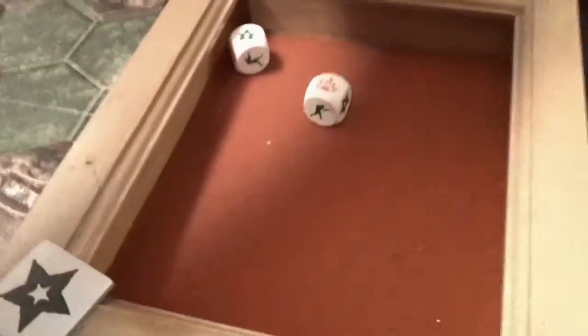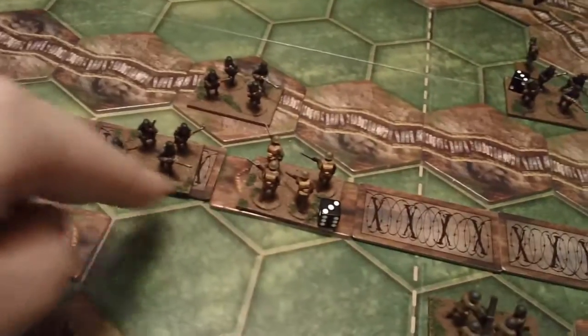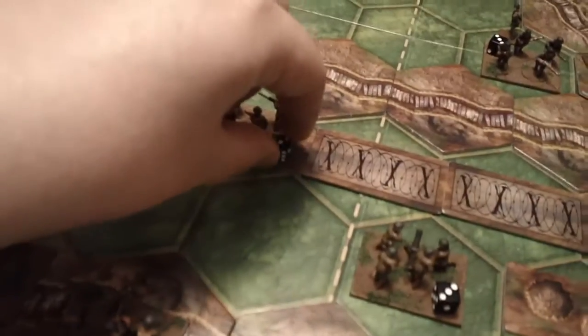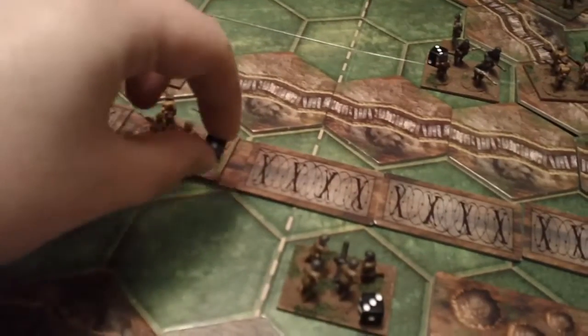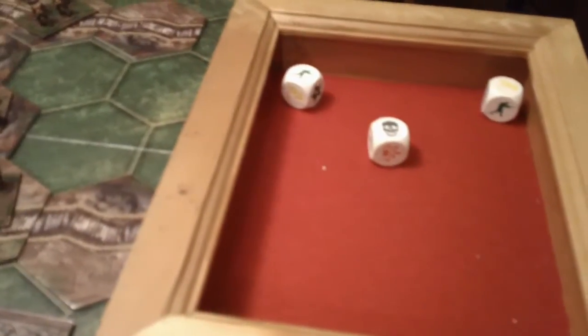That's two soldier unit symbols which are negated by the terrain, an HQ token, and a hit. Next we'll do this combat here — which is two hits, so this poor guy is down to one. And again this combat — three dice. These two are negated but this one isn't, and he is out.